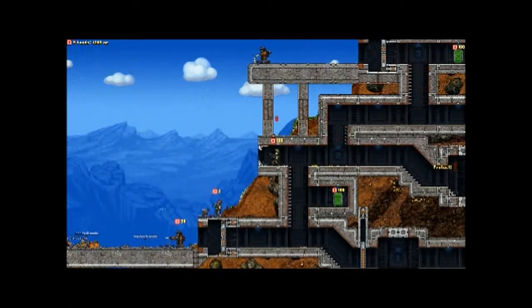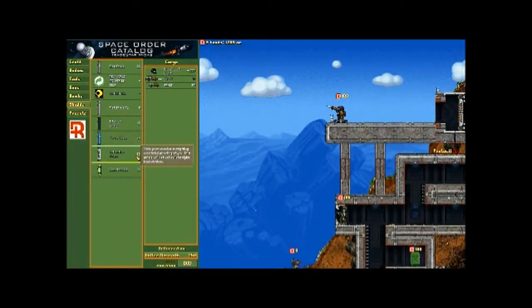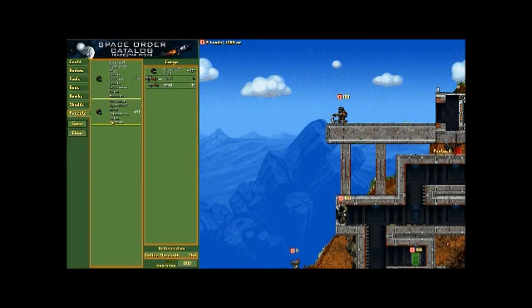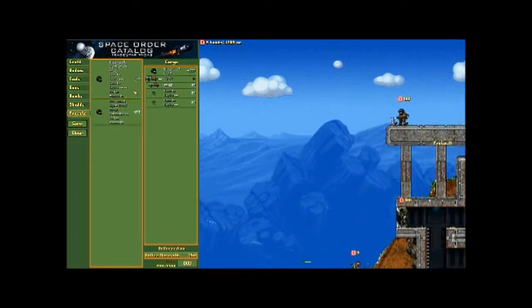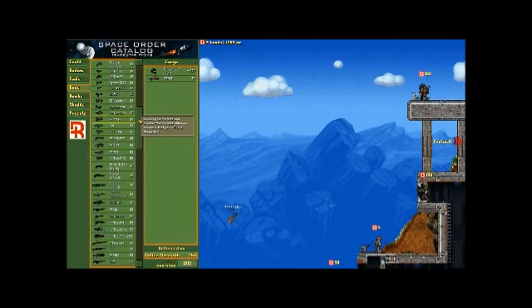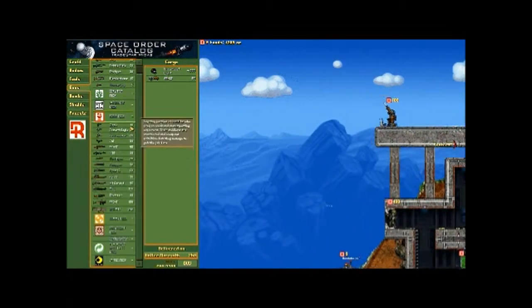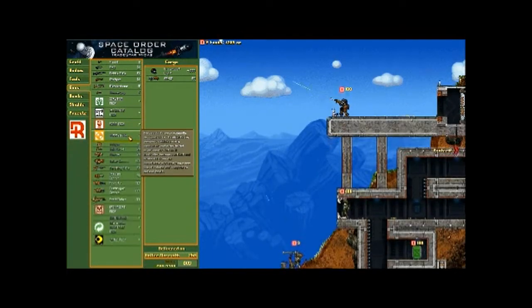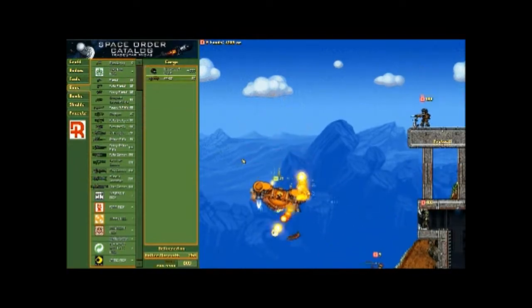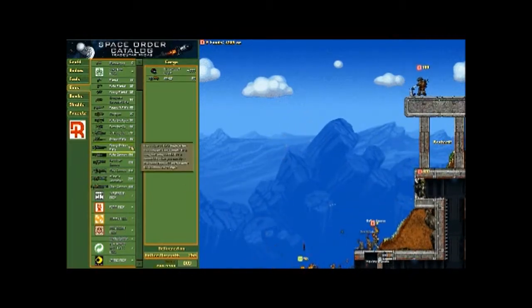I'm going to try to set up some anti-aircraft defenses so enemies don't even get on the ground. I'm taking one of my builds and changing one weapon — I want to give this guy a heavy sniper rifle, because it's actually really good at taking out aircraft. There goes one — oh, that landed right on my guy.